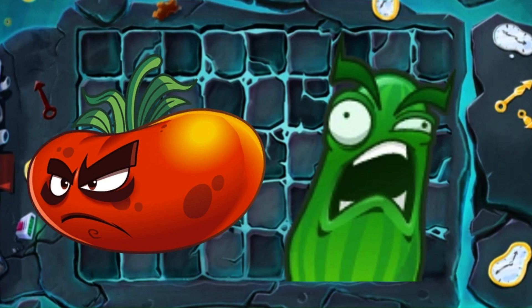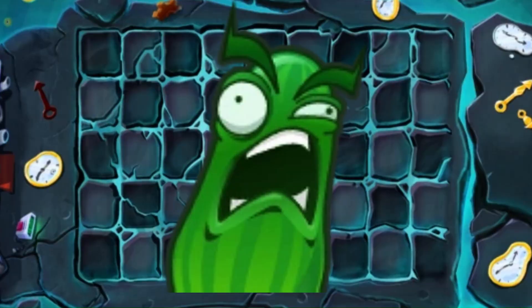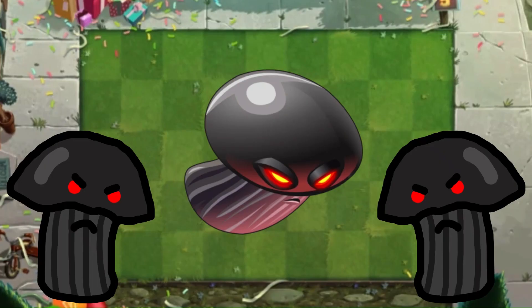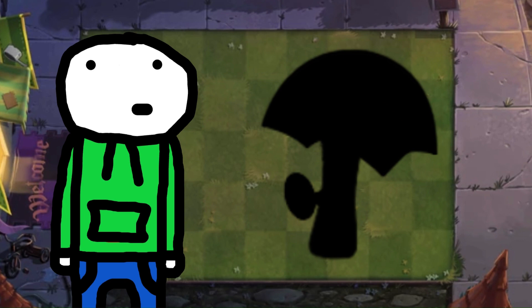Holy crap — they added both the VeggieTales characters into this game. Although Larry isn't looking that good — F tier. And hopefully you work through that stuff you're going through. I told you we'd talk about my man Giga Chad Doom Shroom — he may only be a balloon but he still gets S tier.